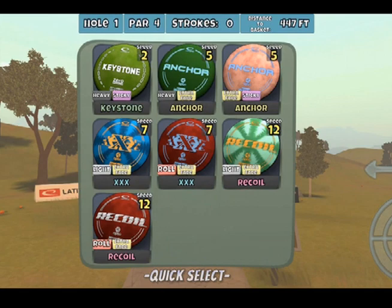In keeping with the overstable theme, we're going with a pair of Triple X's for our fairway drivers, making one of them light extra fade and the other one roll extra fade. Finally, we're topping it off with a pair of Recoil distance drivers, matching the Triple X with the light extra fade and the roll extra fade. It's a super overstable bag — it is not going to be a whole lot of fun. But we're going to head out to the course and see how we do.